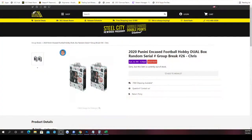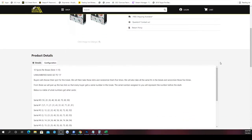The first group break of the night is going to be 2020 Panini Encased Football hobby dual box random cinema. This is group break number 26, with 10 spots in the break. Keep in mind that if we pull a base card that is unnumbered, that base card will automatically go to zero.